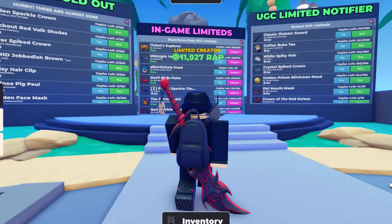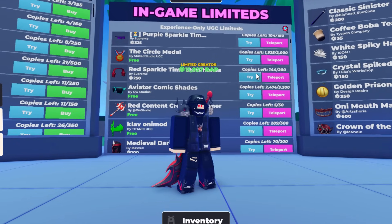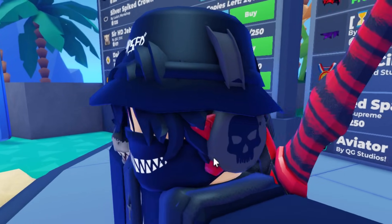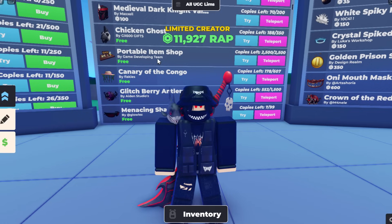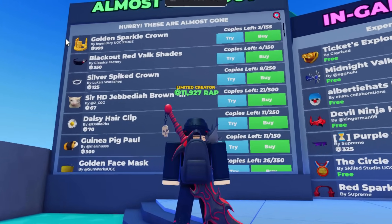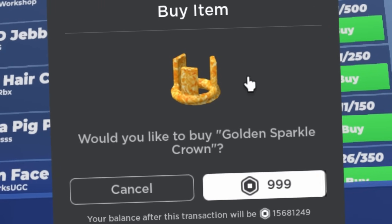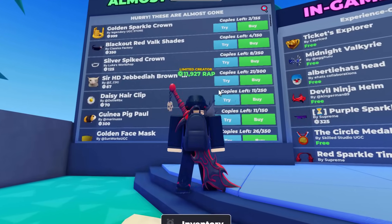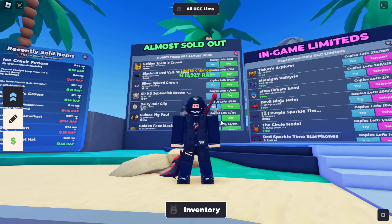Let's have a quick look at the in-game Limiteds — these are the free ones. Some of them are gift boxes, some are private. You can try them on your avatar which is cool, and you can teleport directly to the game. There's also an 'Almost Sold Out' section. There's a Golden Sparkle Crown with only three copies left at 1,000 Robux — it looks like a domino crown made out of cheese, like cheese on top of a pizza. I went ahead and bought it, so now there's only two left. The game is very accurate — if you wanted to find Limiteds that were about to sell out, you could very easily use this. I never would have found that item if it wasn't for this game.